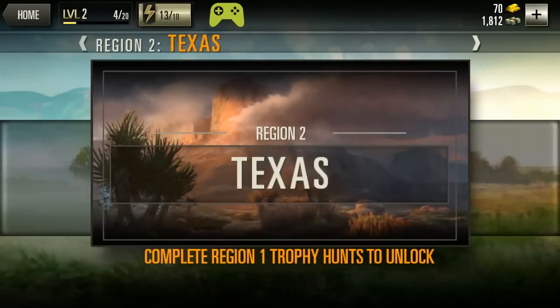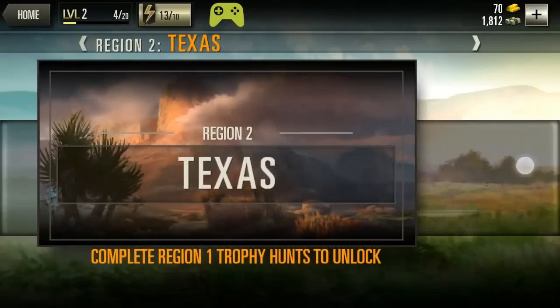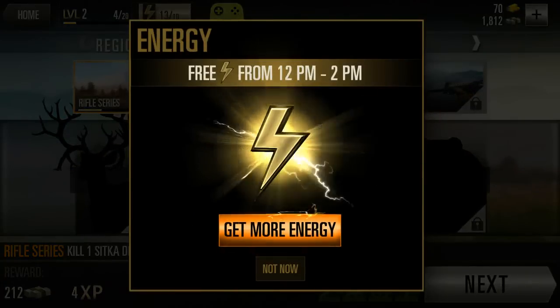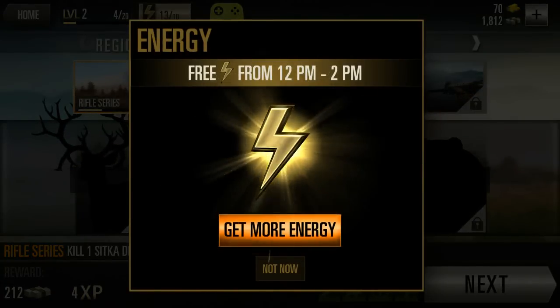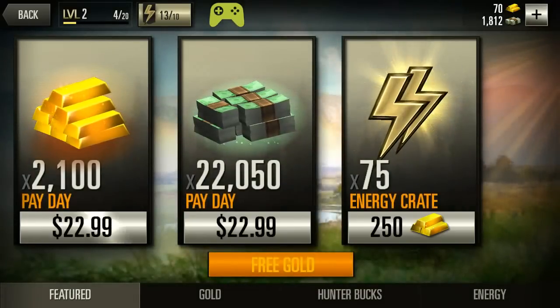As you can see there are a lot of different tiers going on here — Texas, Alaska, Colorado — it looks like three regions but each one has their own seasons and whatnot. But there is a fuel thing up here, so it's pretty much pay-to-proceed. Let's check out the microtransaction store.